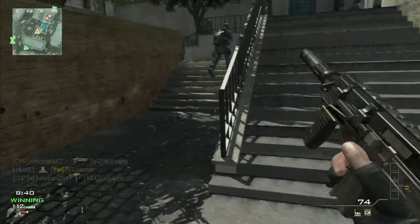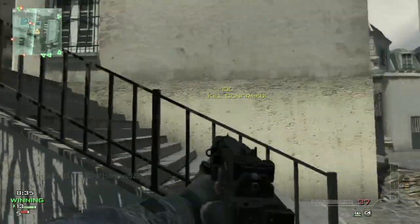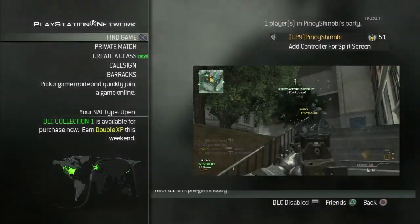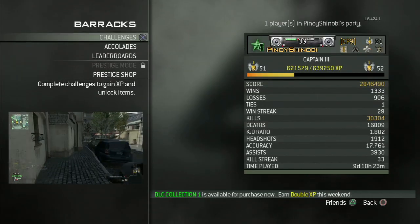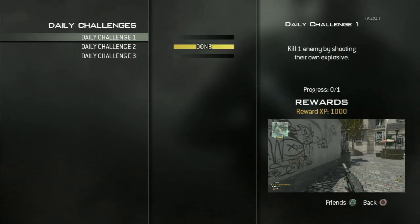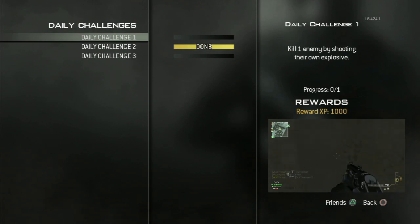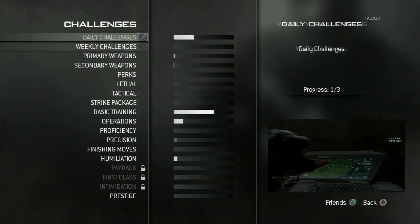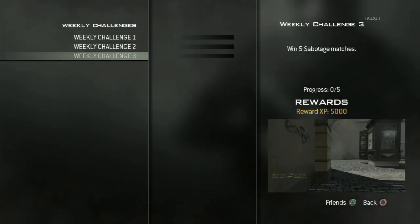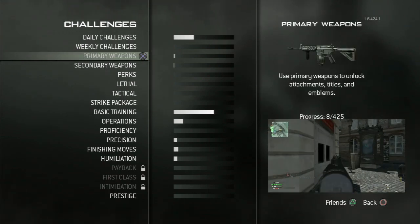First of all, you want to know all the different types of challenges in the game. Before you go into a multiplayer game, go to Barracks, then Challenges. Right here you've got daily challenges which change every day — you get three and 1,000 XP each, pretty easy. Then you get weekly ones which change every week and give you 5,000 XP. You should take full advantage of these because they're constantly changing, like contracts in Modern Warfare 3.